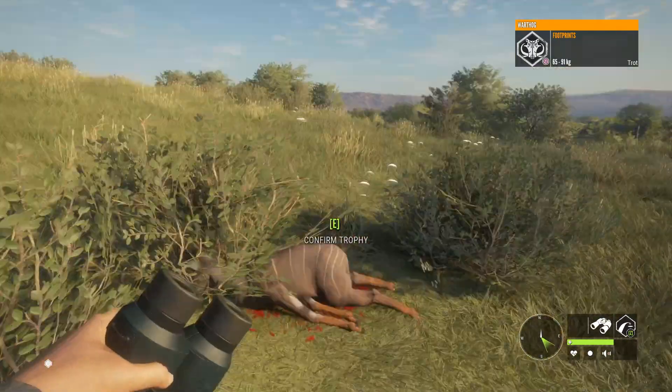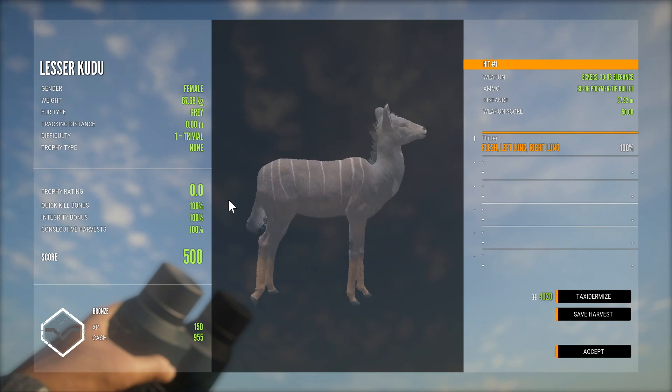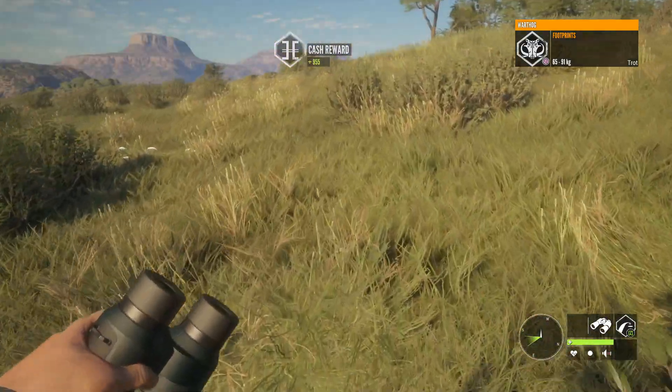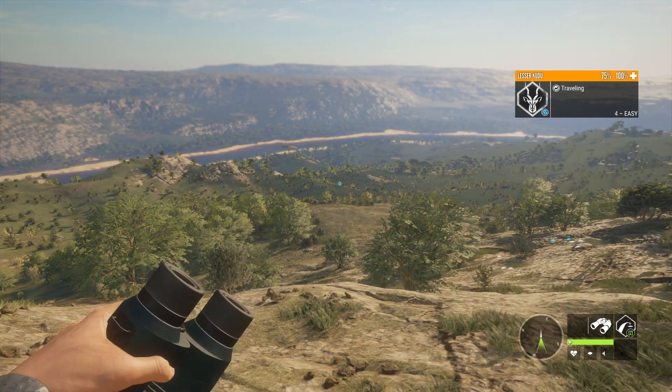We got the cool-looking female — well, this is actually a gray, not a dusky. Either way, basically not a common is all I wanted. And now hopefully we can find at least a level 4 male. That's more what we're after.